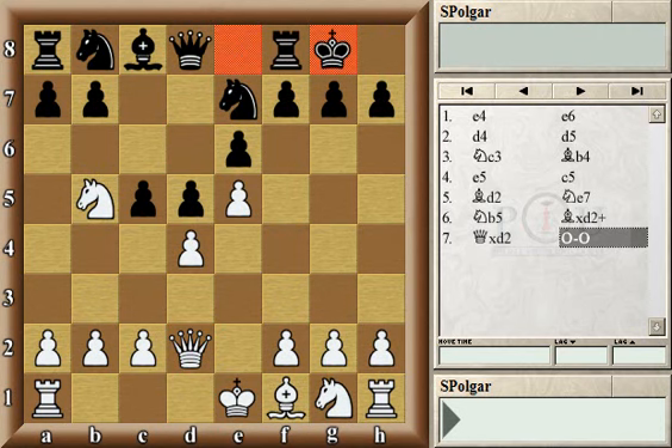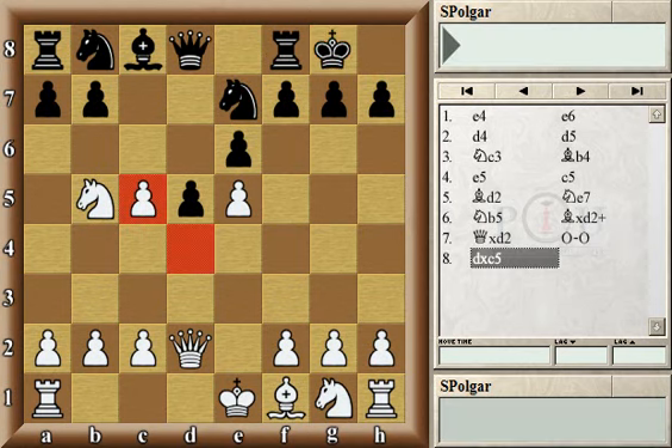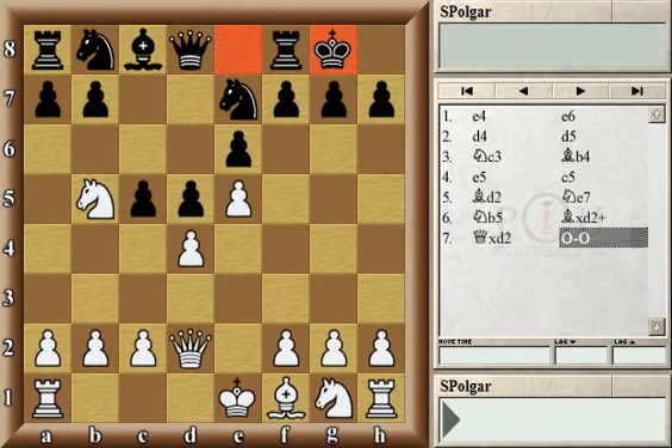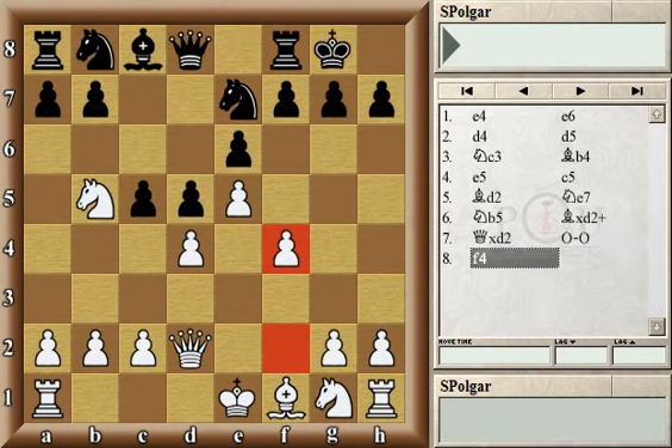Of course the knight could still get to d6, but by no means would it have the same effect as arriving there with a check. In this position there are two main moves played by masters and stronger players. One is to capture the pawn on c5 — only a temporary gain since black can play knight d7, attacking both pawns, and it's only a matter of time before black wins the pawn back.